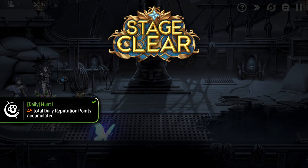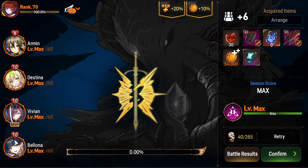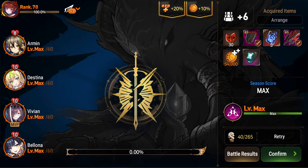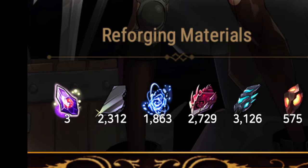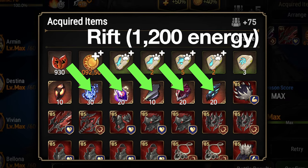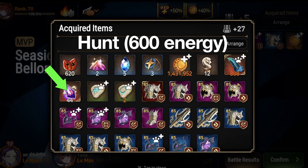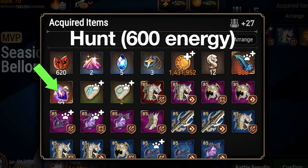Next up, to get into how to properly farm rift, let me kill two birds and discuss why I've decided to go back to farming hunts. It's because of this right here — reforge mats. I have pretty much no wyvern reforge mats and I have a bunch of speed gear waiting to be reforged. Rift distributes reforge mats randomly across all five hunts, which means you'll always get less reforge mats for upgrading pieces from a specific hunt than you would from farming that hunt directly.